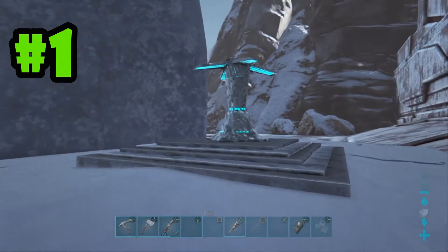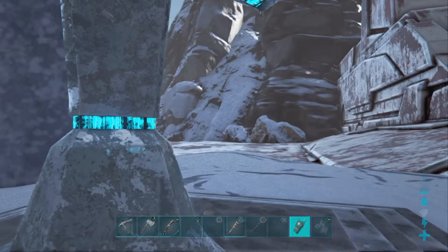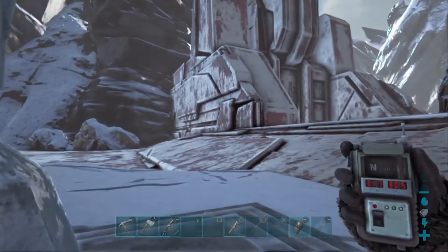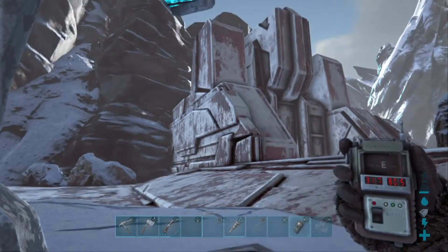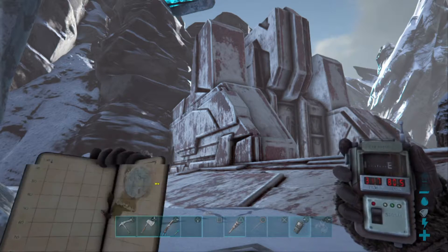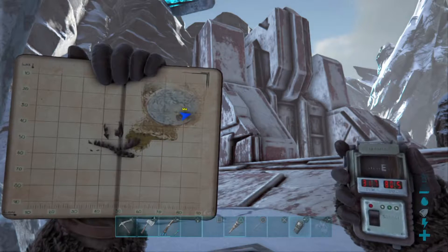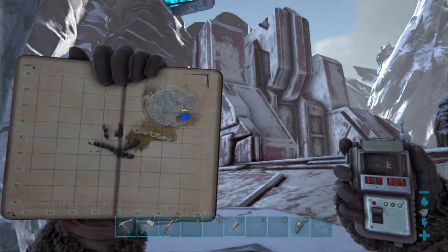Here's location number one — here it is. Pulling the GPS up, here are the coordinates: it's 31.7 latitude and 80.5 longitude. And here we are on the map to show you — so there's the coordinates and the map location of location one.